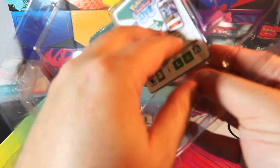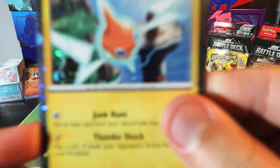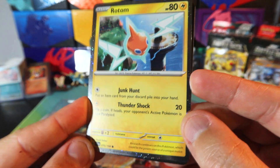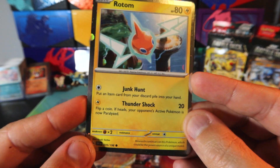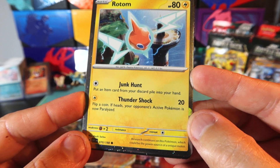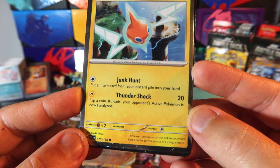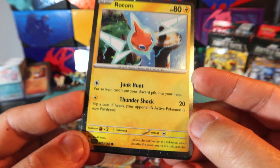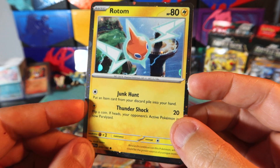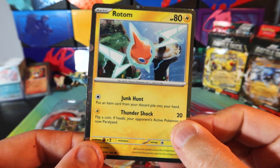Now let's check out the other card. This is a Promo Rotom, which is also a basic Pokemon. It has a nice promo foil with the weird dots on it, which you see in a lot of the promo cards, at least in the Scarlet and Violet era. It has the first attack, Junk Hunt — put an item card from your discard pile into your hand — and a second attack, Thundershock, for 20 damage; flip a coin, and if heads your opponent's active Pokemon is now paralyzed. I think that Junk Hunt could have some playability, but overall just a cool Promo Rotom card.